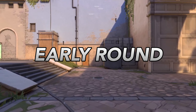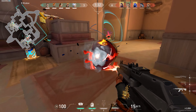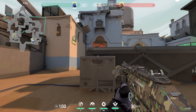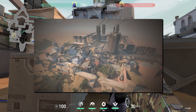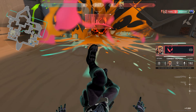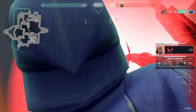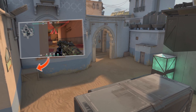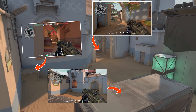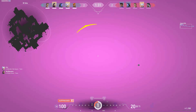Do not corner yourself in a spot that has no escape plan other than fighting the enemies. If you have a rifle or operator on defense, hold an angle you can reach before the attackers get there. For example, on C site of Haven you want to be looking at C long to know if the attackers are going to hit C site. Another example is on B side of Fracture where you can look down the stairs — you are waiting for the attackers to come to you rather than swinging them.